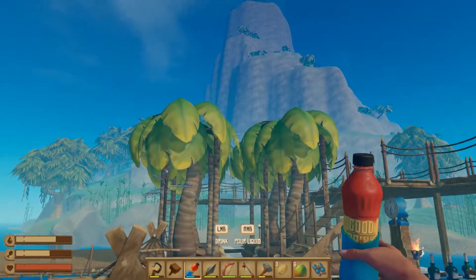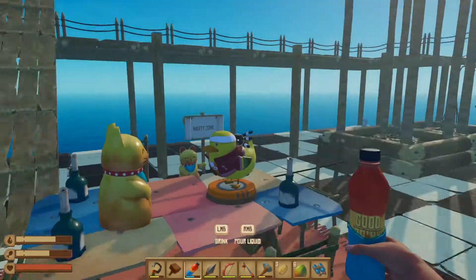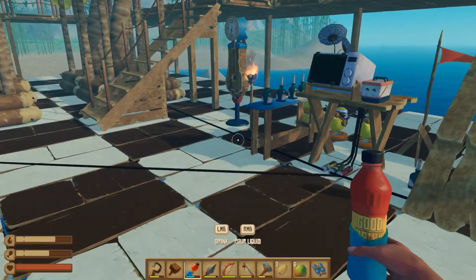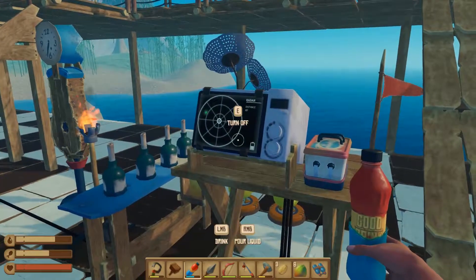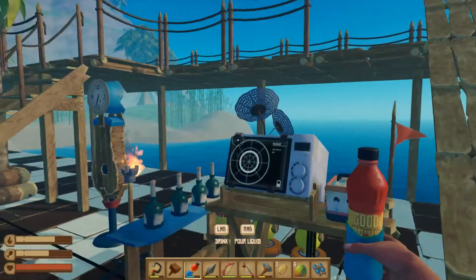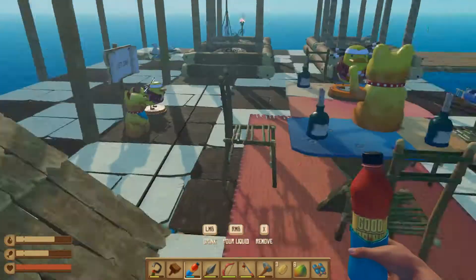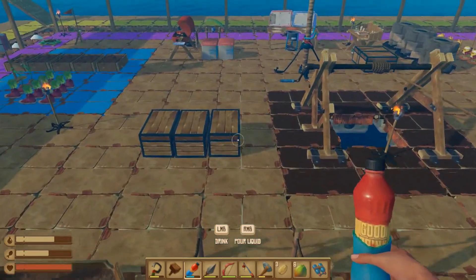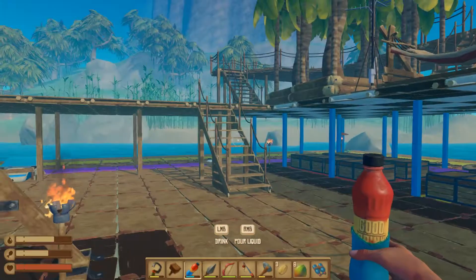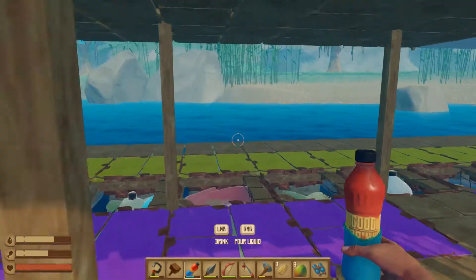To get eggs, apparently we have to capture and domesticate other types of birds, which we should find on one of these big islands. I found this island using the radar — it pointed us in this direction and there's the island. So we'll turn that off. Besides birds, there's a llama you can domesticate and get wool from, and then make stuff out of the wool.